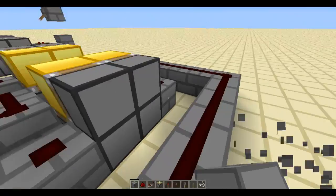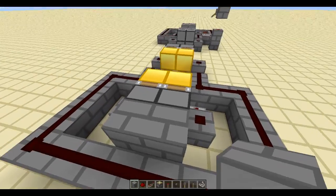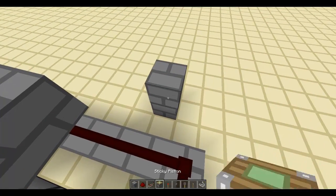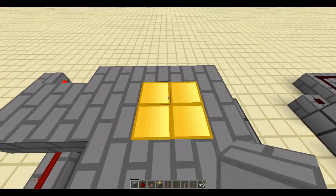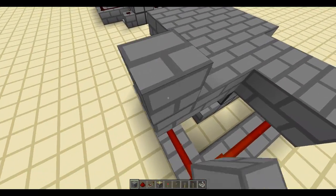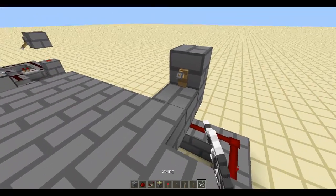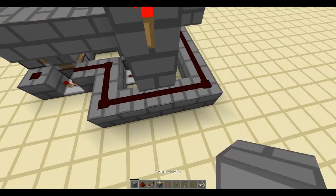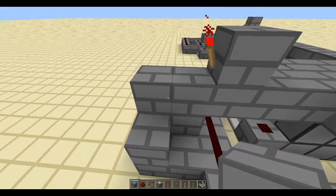I'm just going to break this down and rebuild it in a different situation. Let's say you want to cover this up like that. Let's say you wanted it to be a trap so that a tripwire would be activated. Same concept — you just have to hook up the tripwire. You put your string and obviously you're going to hide these hooks. Then you just use a NOT gate — kind of simple — and hook it up like that.